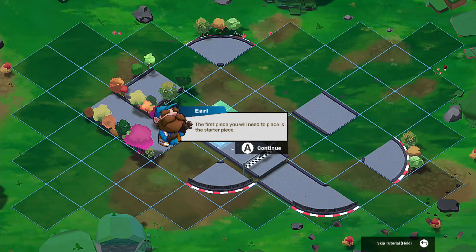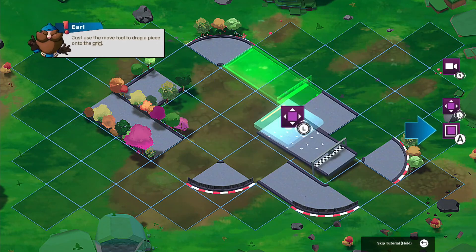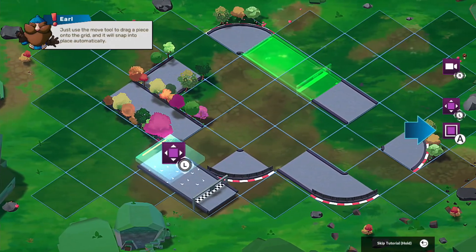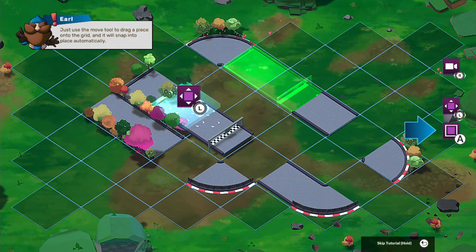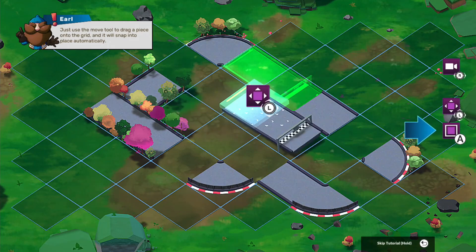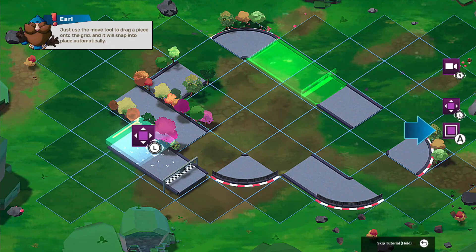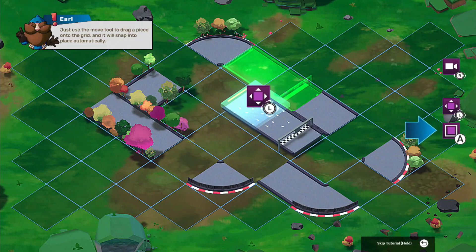You can read all the tutorial text when you get the game. Okay, shut up Earl! So we're setting up the start-finish line — where should we put it? Nope, can't put it there. Okay, there. What does that do? Just move the drag piece onto the grid — it'll snap into place automatically.